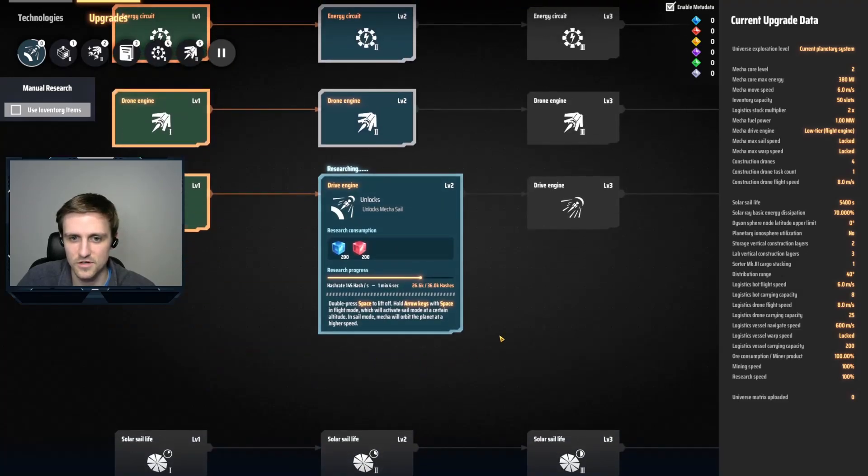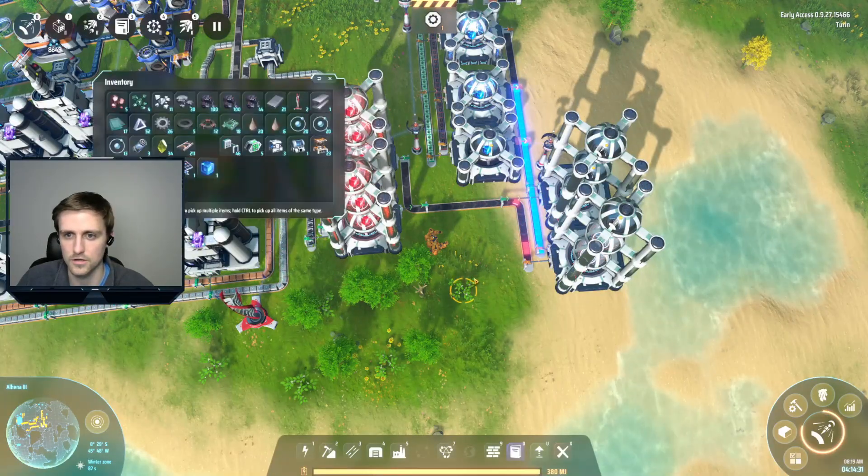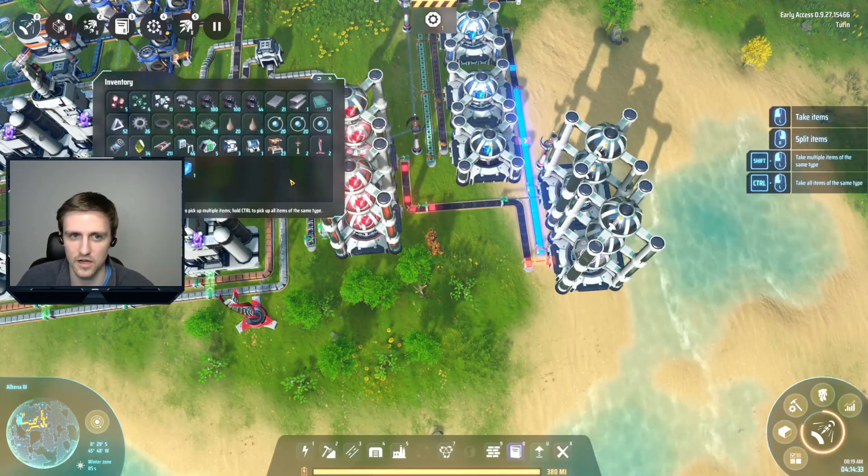Definitely want to be upgrading the mech. Drone flight speed - Drive Engine 2. This is what we need to be able to go to the other planet, so this has maybe about a minute left. But this is going to be super super important for getting titanium for our yellow matrices, which is kind of coming up next.